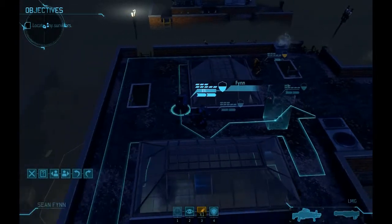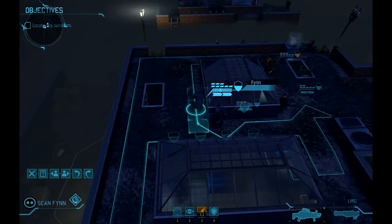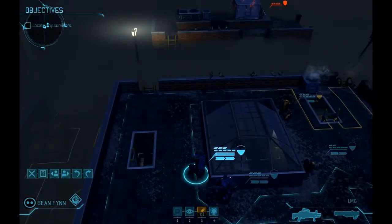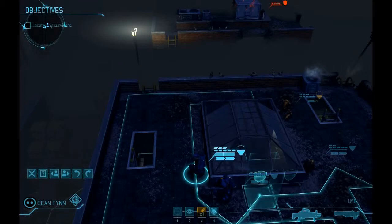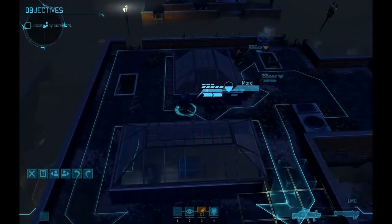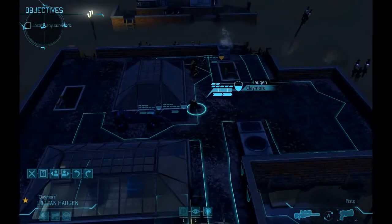Important note: the AI cheats. The moment I break line of sight with the AI, it is actually going to scan the entire board and will know where I've positioned my team. So no fancy positioning — I'm going to take very basic cover, and the AI will more or less come at me in a straight line.